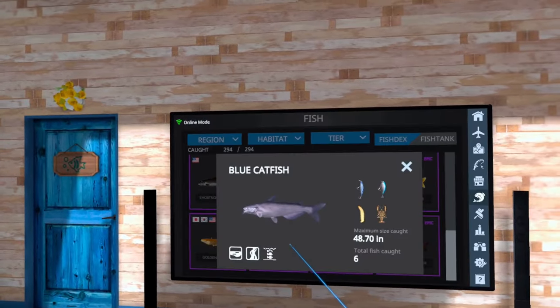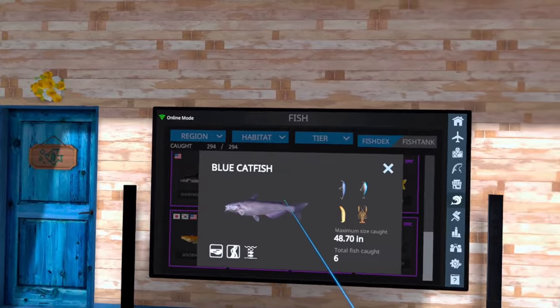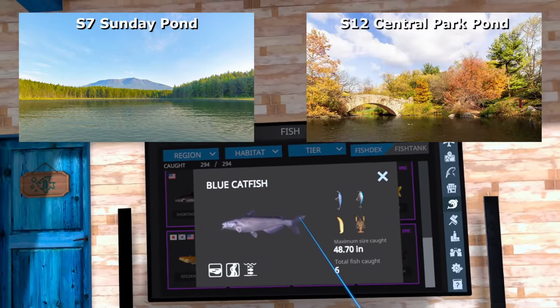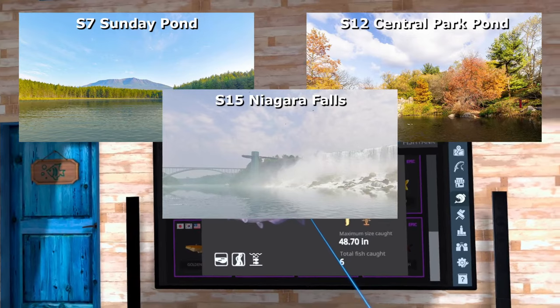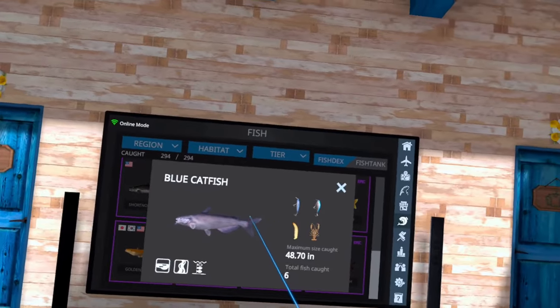So let's pull up the blue catfish. Blue catfish is found on lakes and rivers and it is a bottom-dwelling fish. It's going to be found in locations 7, 12, and 15, and for today's video we're going to be catching it on 15, and I'll tell you why once we get out there.